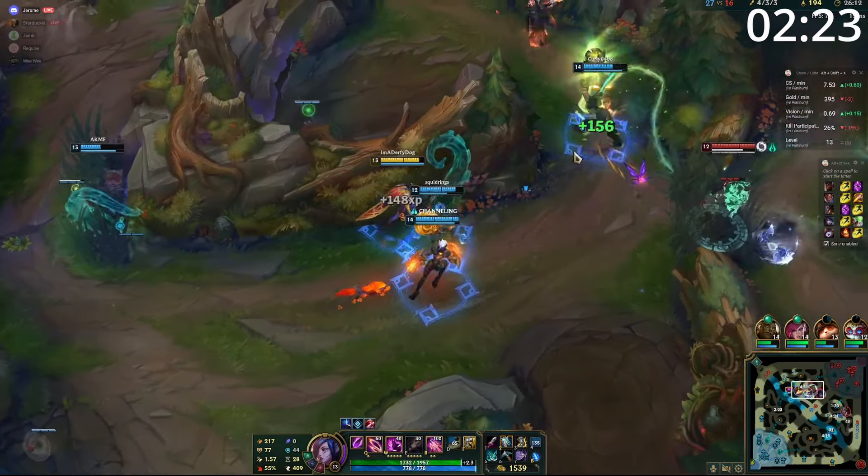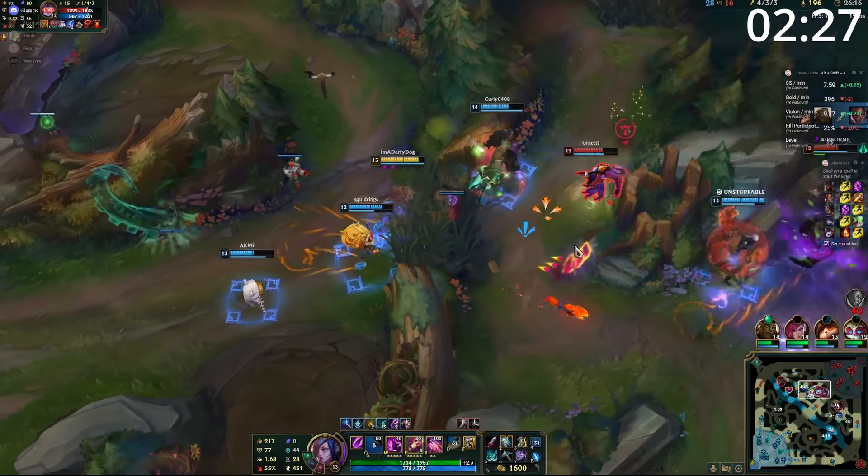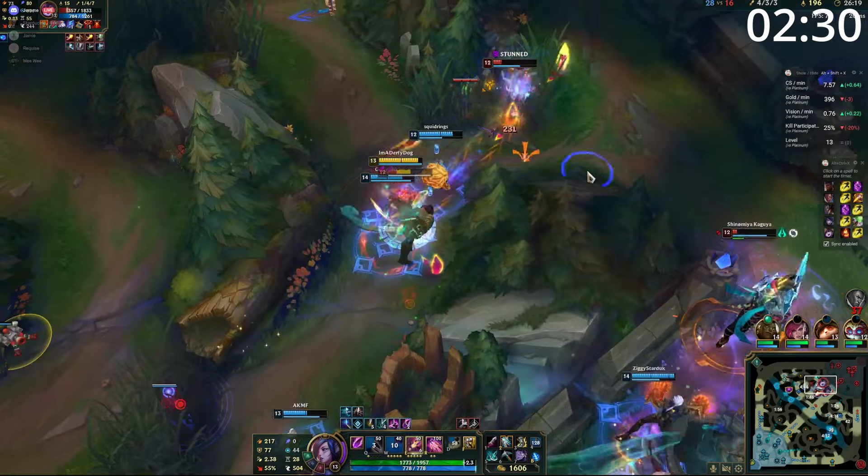Entering the mid game, you're looking to take your tower as soon as possible and get yourself into the mid lane. This will put you and your support in a great place to siege for additional map control and puts you right in the center of the map, which allows you to roam for fights and objectives easily.